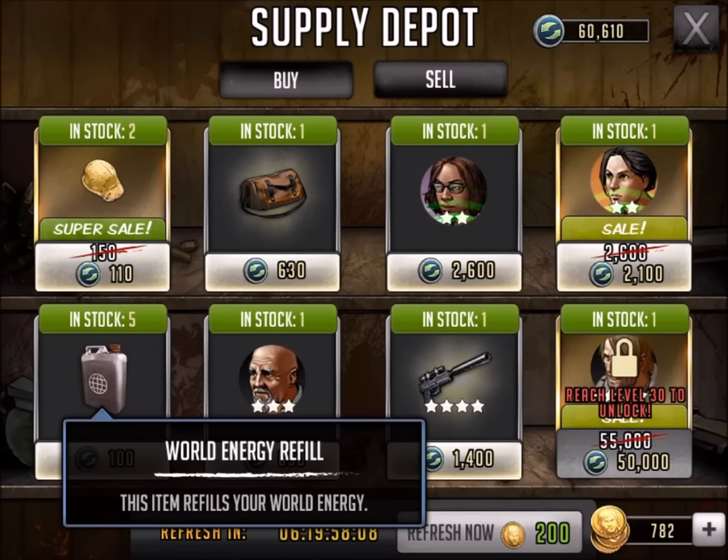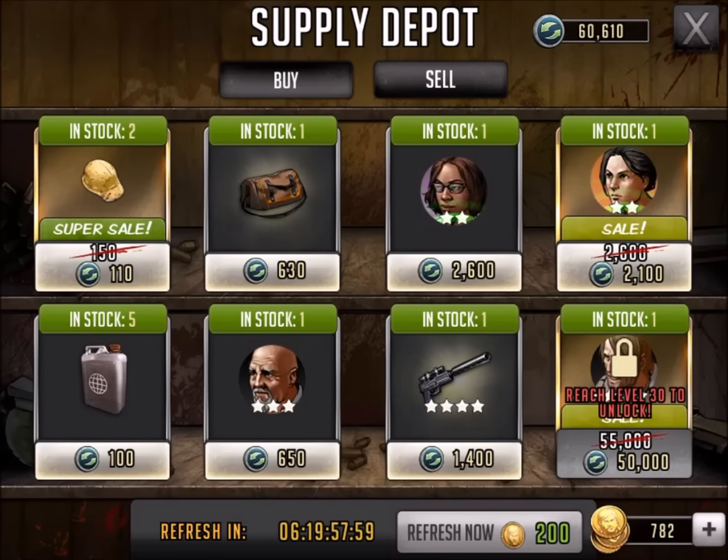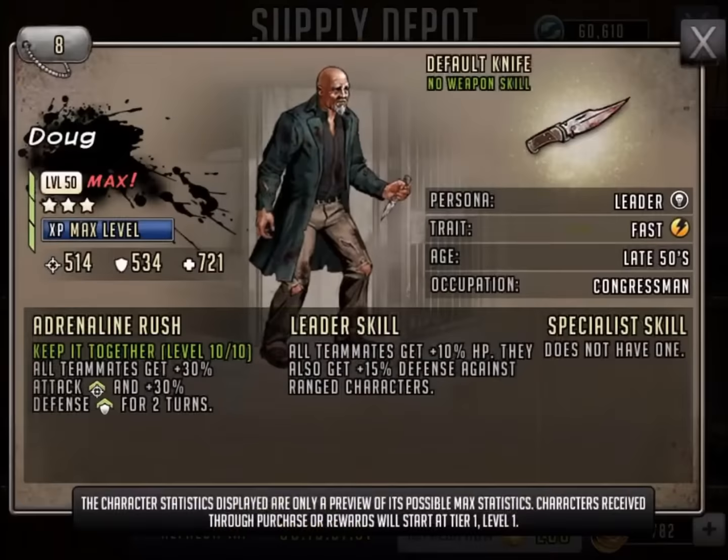World energy. For those of you raiding hardcore, buy it at your own risk. 100 supply points is better than spending 100 coins. But world energy — this may be something I'm on the fence on. Eventually I may buy it, but I've been accumulating enough of it.